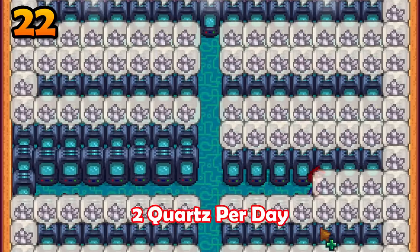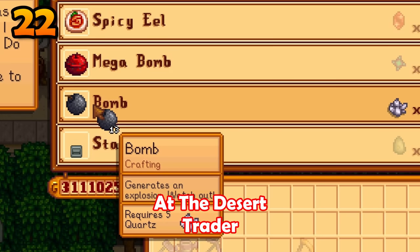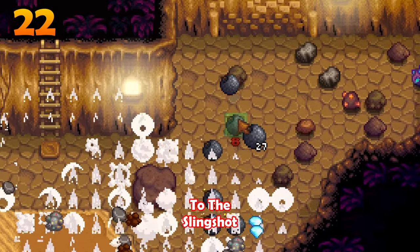With crystallariums, you can duplicate quartz — two per day. Quartz can be traded for bombs at the Desert Trader, a very good alternative to the slingshot.